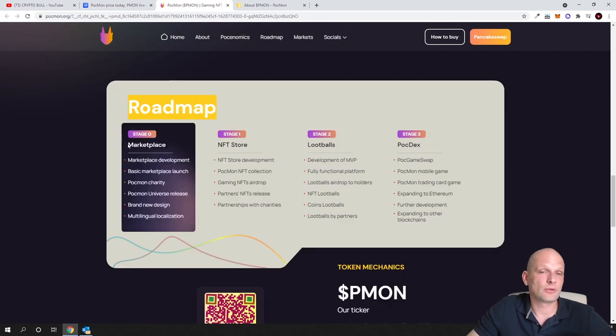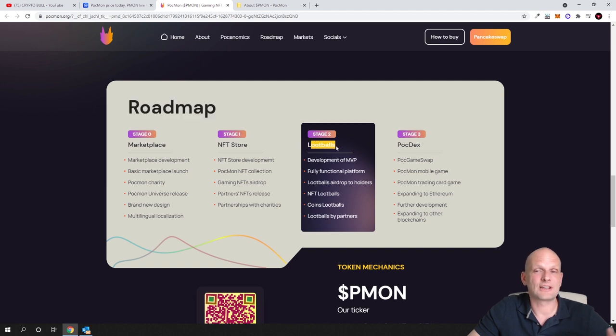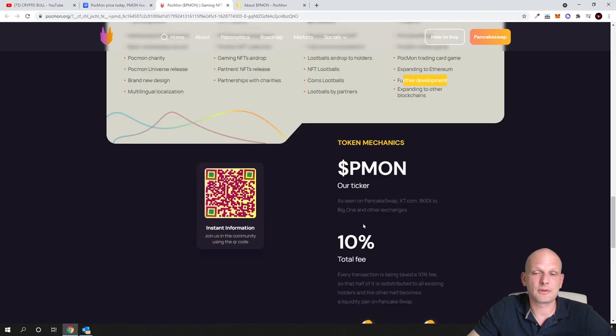Here is the roadmap. Stage one includes marketplace development, basic marketplace launch, PMON charity, and universal release. Stage two is the NFT store, which is already in beta state. Then there are loot boxes — lotteries that include NFTs and tokens. After that comes the PMON DEX (decentralized exchange) where you can swap different crypto assets, a PMON mobile game, a PMON trading card game, and eventually expanding to Ethereum.